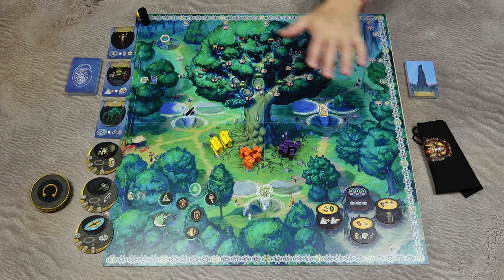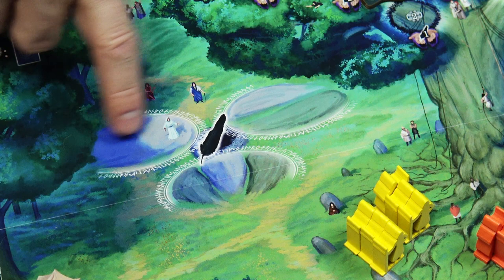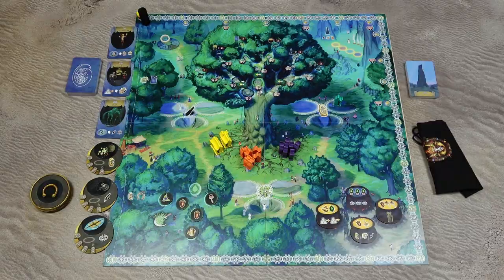First let's take a look at the components of the game. The main game board contains a picture of a large oak with three temples nearby. Each temple has three action spaces: this one has one large stone, this one has two stones, and this action space has three stones.